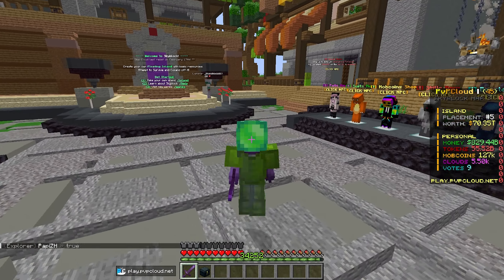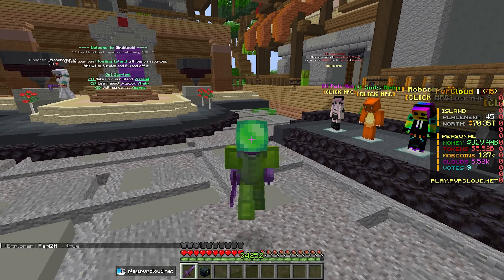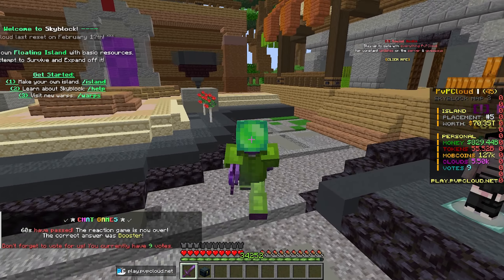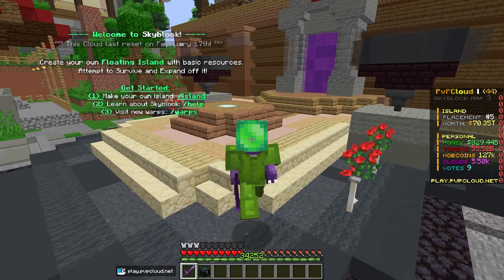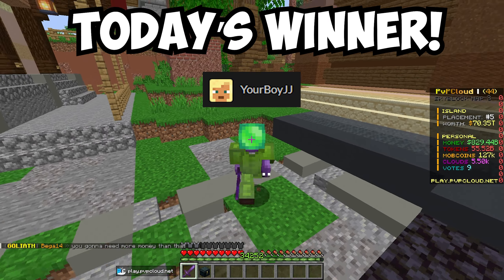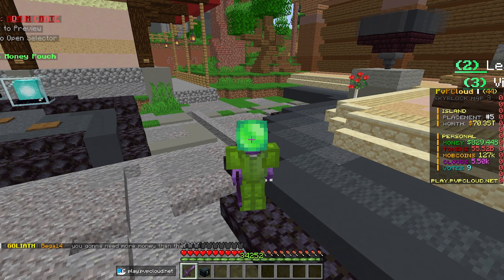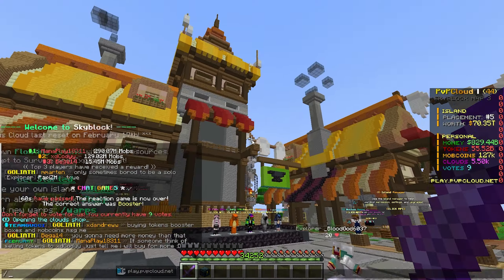We also have the Daily Double — every time I record, I look at the most recent person to purchase something on the store and double whatever they bought in Cloud currency, which you can spend on the Cloud Shop for things like Spice Loot Boxes. Today's Daily Double winner is JJ, who just purchased a Phoenix rank — congratulations! Head to slash buy to support the server.